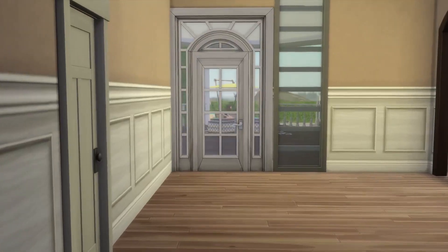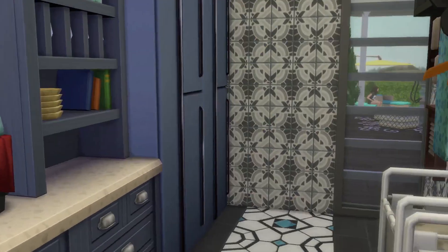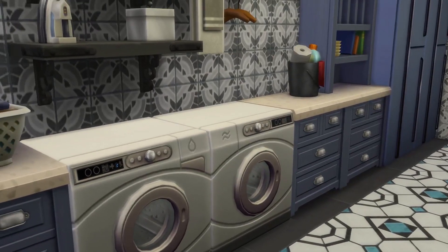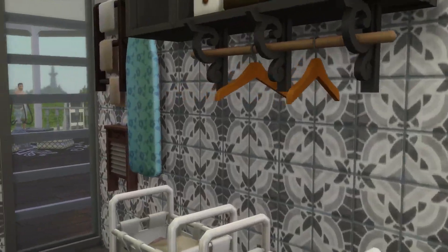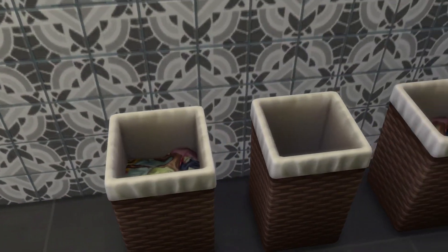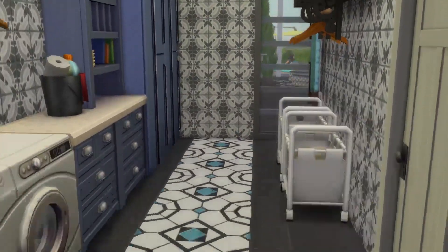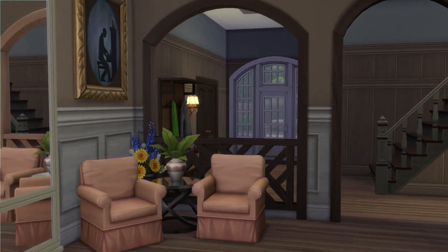Now we're back in the hallway and I'll show you the laundry room, which is through this little door. I kept it really simple — it's a corridor-style laundry room with blue and gray tones. I love the tiling on the floor, I wanted to do something a little different there. With all the laundry baskets it looks really cute, though my sim really needs to do some laundry! That's the laundry room.